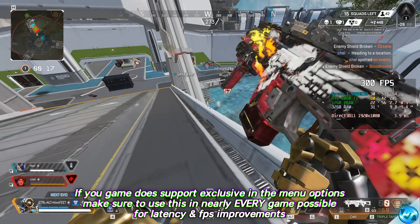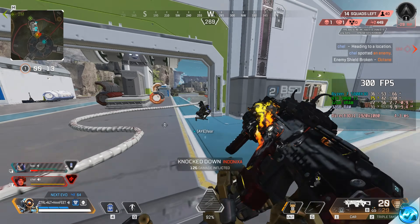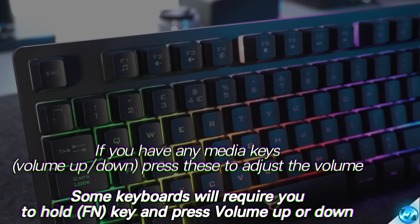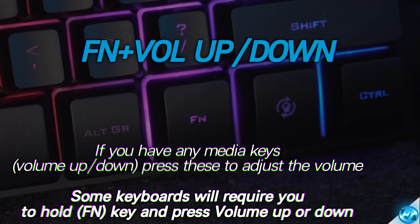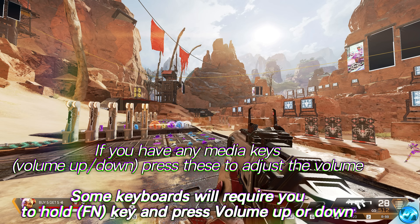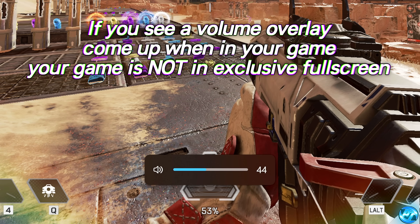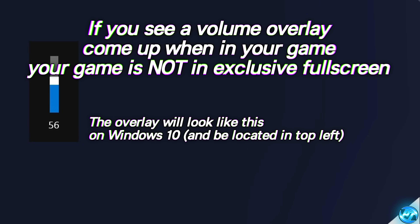If you're not sure if a game supports full screen exclusive mode, a quick and easy test — if your keyboard supports it — is to use the media keys on your keyboard, often by using the FN or function key and pressing volume up or volume down inside of your game. If the Windows volume slider shows up, your game will not be running in full screen exclusive mode, as full screen exclusive mode will not allow the Windows overlay to show.